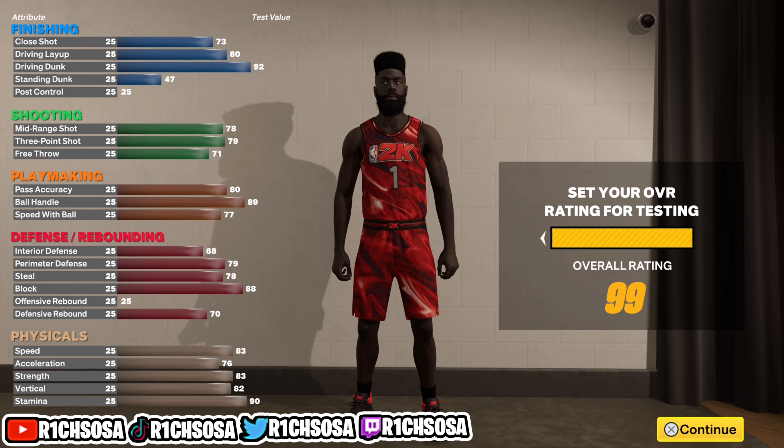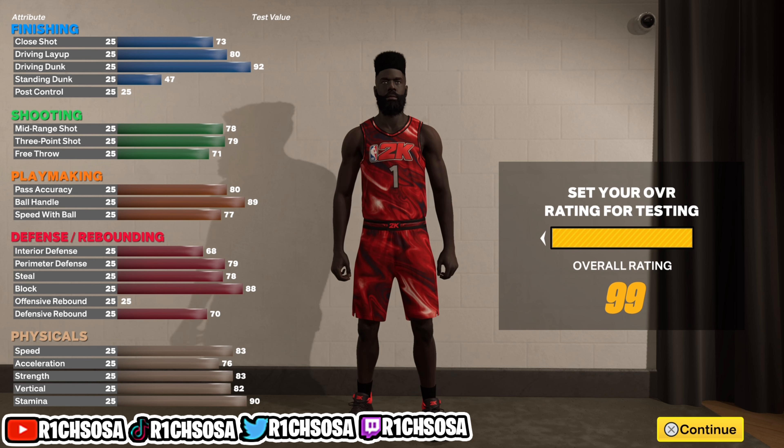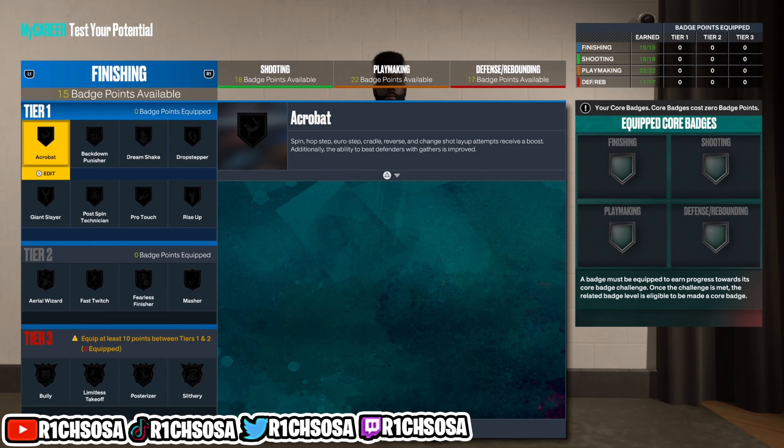That's without buying boost. For the shooting, the mid-range shot will go up to an 88, your three-pointer will go to an 89, and the free throw will be brought up to an 81. If you go with the playmaking takeover, we have the potential to get a 99 ball handle as well as bring the speed with ball into the 90s. Remember, this is all with takeover activated.